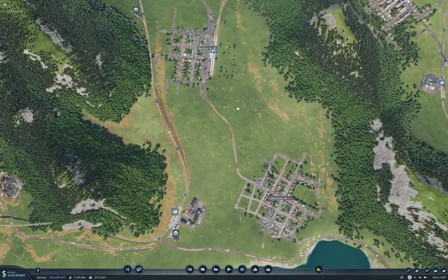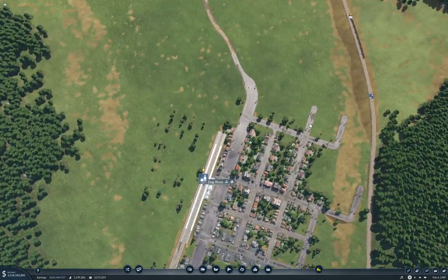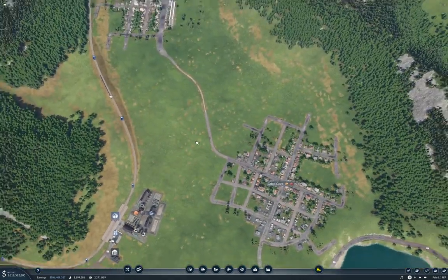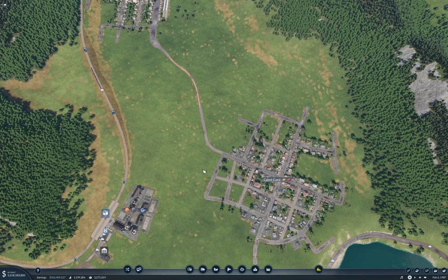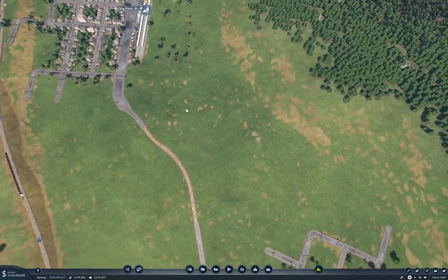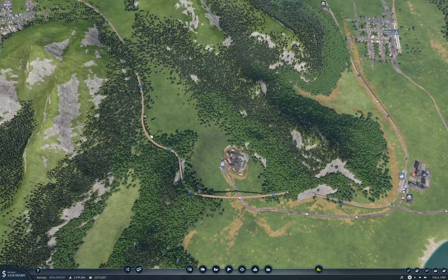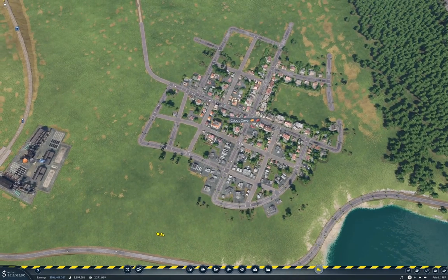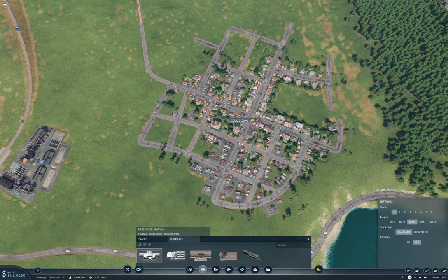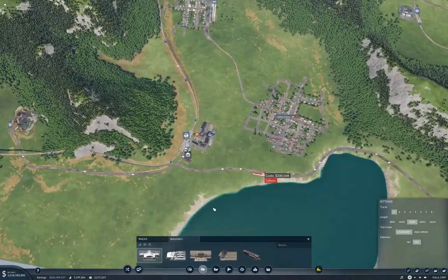I'm obviously going to start over here. We've already plumbed in the train station for Dog River. So now we just need to put the train station in at Cabot Cove, which I'm going to put right along here. If I put it in along here, then it'll be easier to get a shuttle service across here. I'm going to put it in down here. I've got the game paused so that when I start doing this, I don't have the problem with the town rebuilding stuff that I don't want it to rebuild.